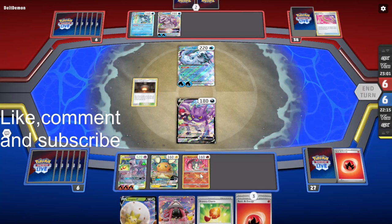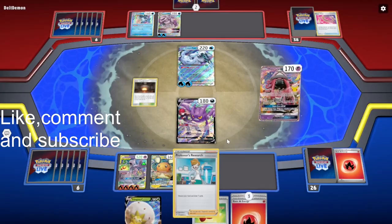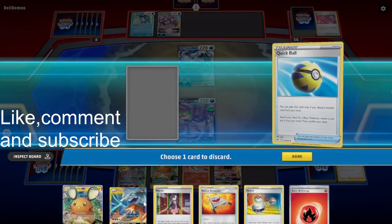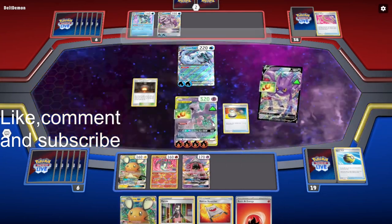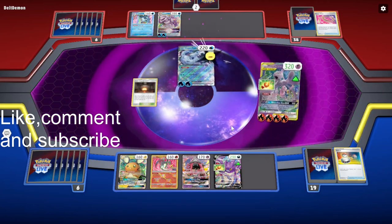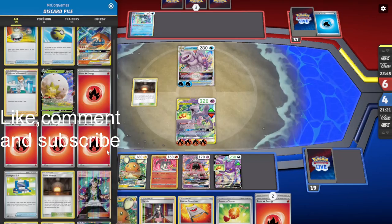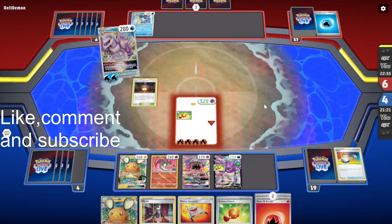I should use Professor's Research here — I need to try and find the Reshazard and a way to switch. We'll attach this here. We'll discard the Reshazard and then get a knockout with Flare Strike. We can get a knockout on the Palkia next turn quite easily with a GX attack, and then we just need to take out one more two-prize Pokemon to win the game — it's looking pretty good for us.